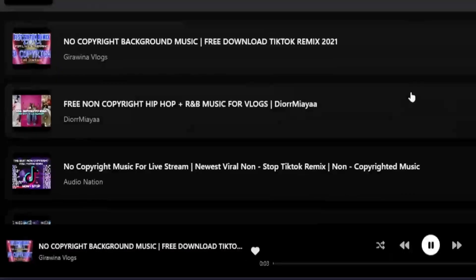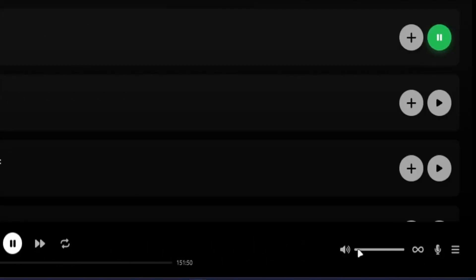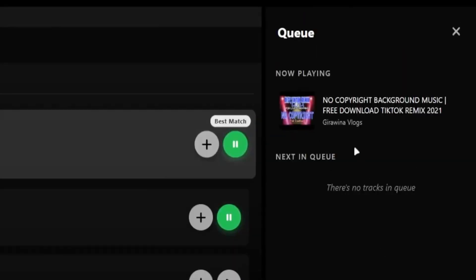From here you can like the song, shuffle it, repeat, or pause. You can also manage the sound — mute and unmute. And here you can see the songs that are currently playing and the songs that are in the queue.